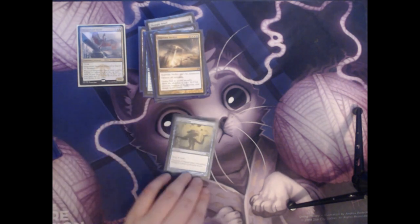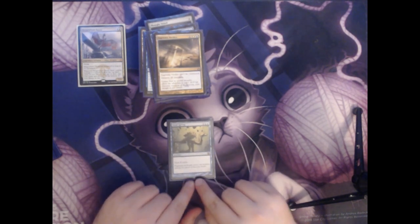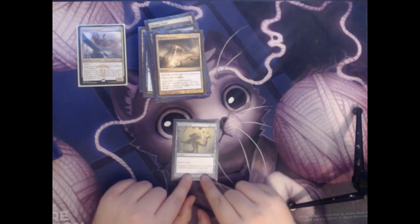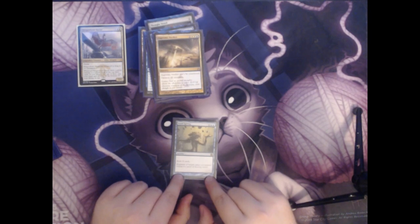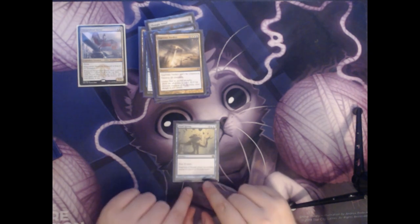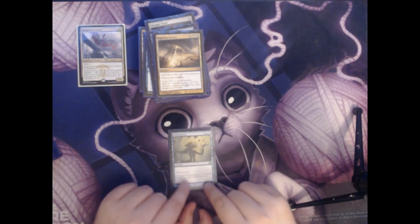Next we have Mind Spring. This is two colorless and X for a sorcery — you simply draw X cards. Very similar to the Sphinx's Revelation we talked about earlier. This one is actually in the deck for a specific reason that I'll explain when we come to the card it pairs with. Mostly, this will allow us to draw a bunch of cards if we are out of cards in hand and need to refuel to get back into the game.